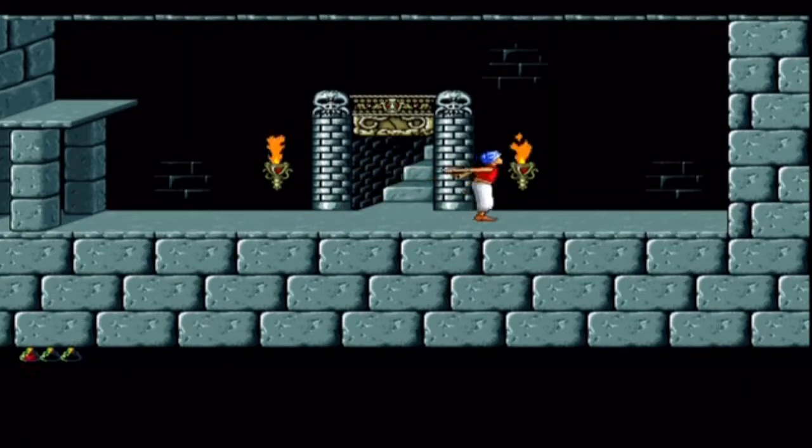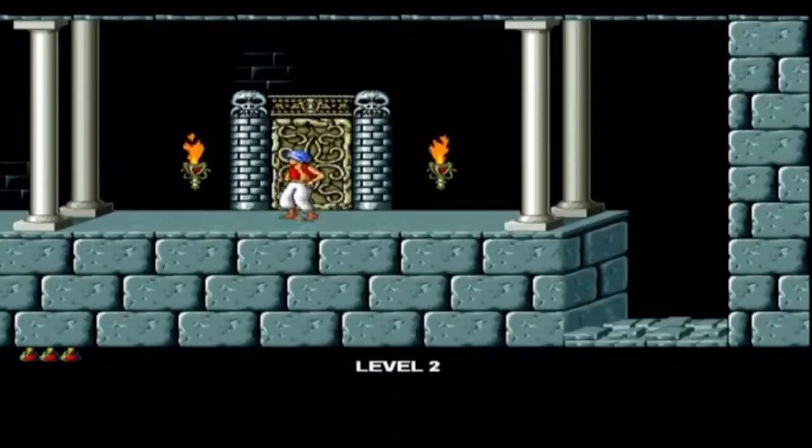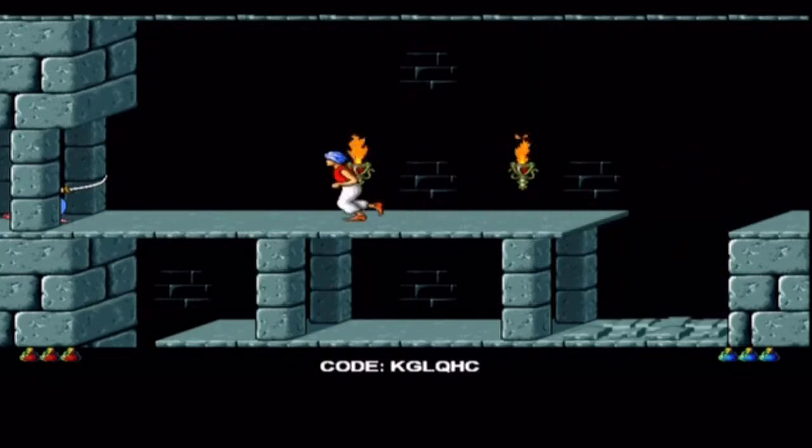I believe this is where you get a little cutscene showing the princess and the hourglass — how much time is left. Everything is pretty basic; the music is all basic. It will really test your difficulty. There she is — I don't actually know if she's captured or not. It says she's captured but she's just sitting there and you don't see anyone, so I really don't know.